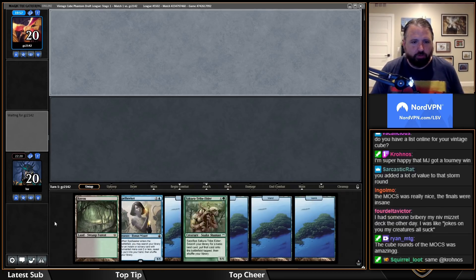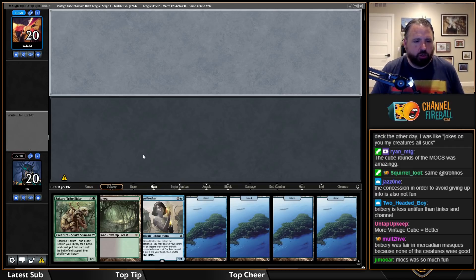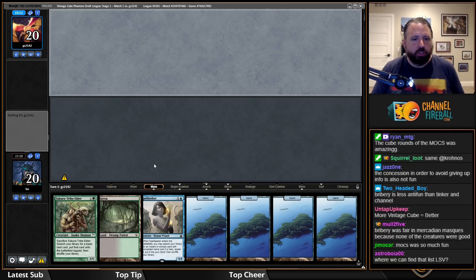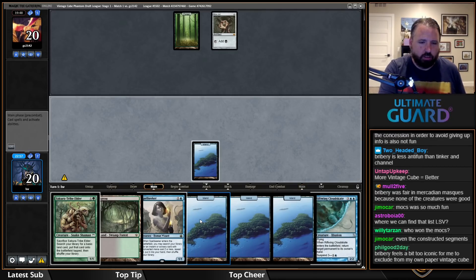This hand is fine. The plan is: play Tribe Elder on turn two, then Spell Seeker on turn three to search for Vamp, then cast Time Twister. That could be dangerous — interesting.